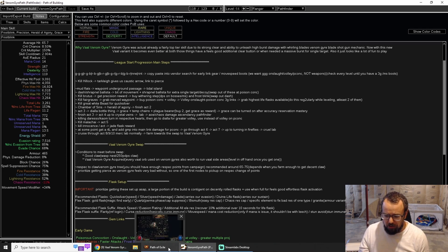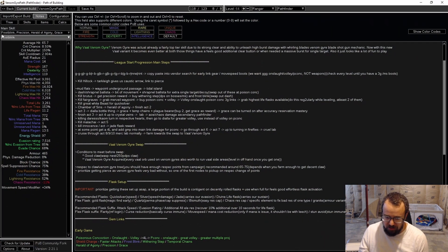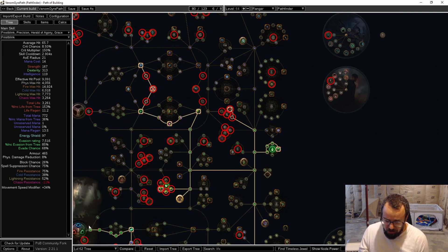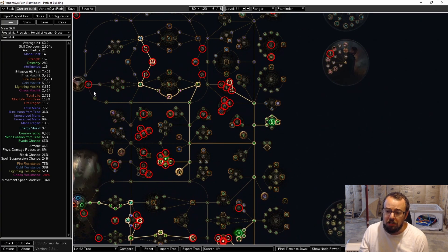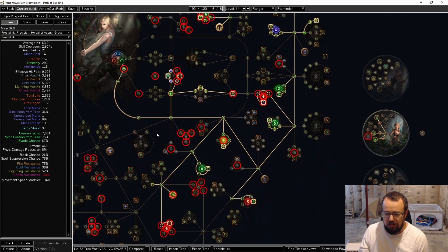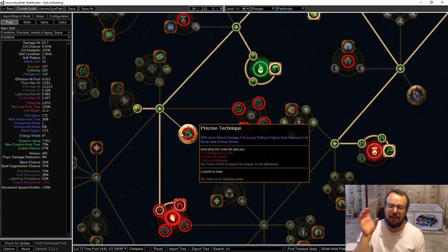It's a simple respec. I'll show it in POB because it's easy to demonstrate. If we go to the trees, at level 62 for example, this is still the tree set up for Poison Concoction. If I click the level 72 tree, the only thing that changes is we're unspeccing out of these nodes and going over to these travel nodes here. That's all we have to do — it's not complicated. And then once our accuracy starts falling below our life pool, that's when you unspec out of Precise Technique.